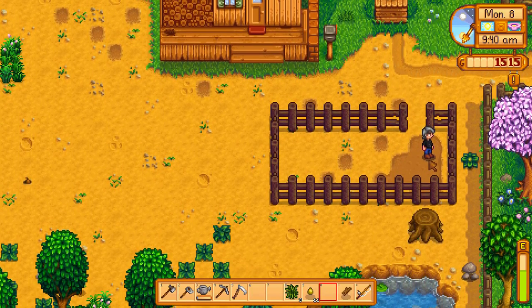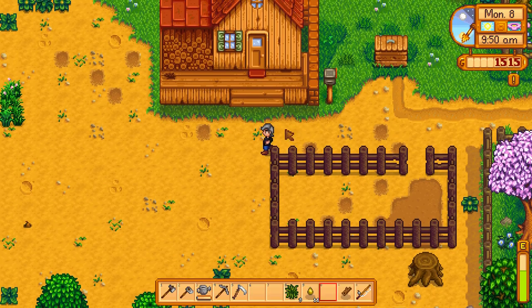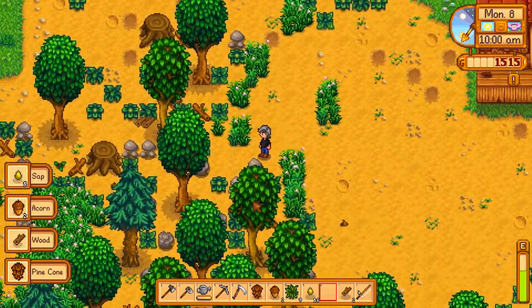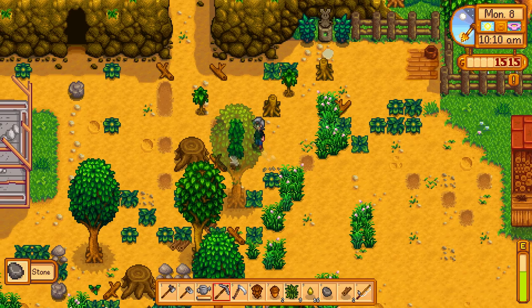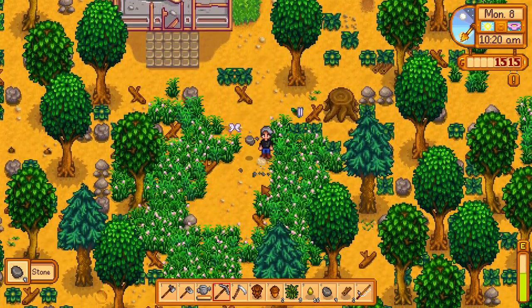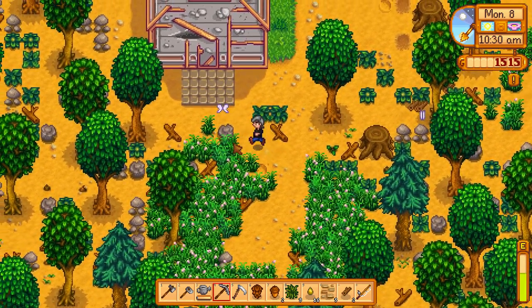Let's see — one, two, three, four, five, six, seven, eight. So we can plant sixteen seeds. I need to pick that up — pine corn. Now we're going to need some stone, because I want a nice stone path, and then we're going to make a cobblestone pot, just because we can.